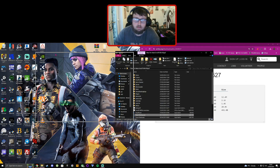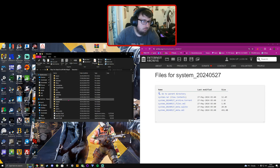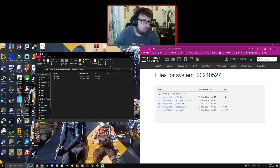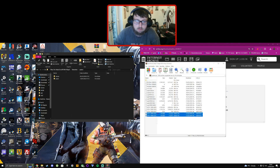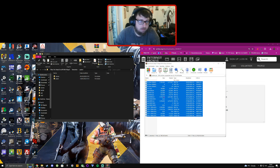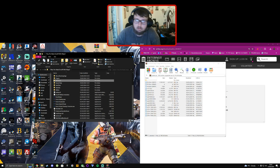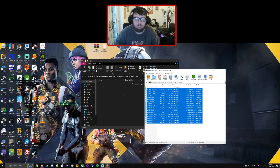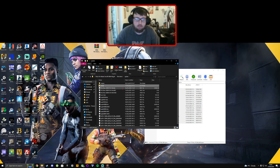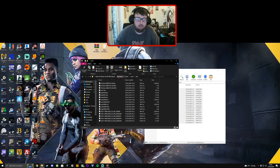Once you've downloaded it, go into EmuVR's folder where the EXE is, click on the RetroArch folder, then the System folder. Open up the system.rar — you'll see all the SCPH PS2 BIOS files in there. Drag and drop all of them into the System folder inside RetroArch inside EmuVR's main directory.